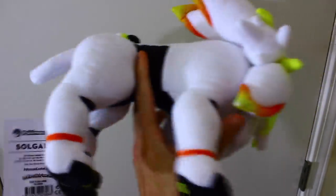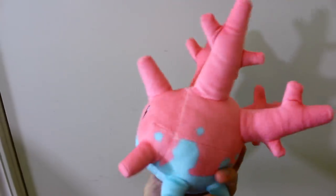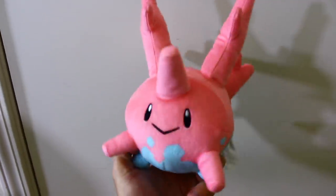Finally got my hands on Solgaleo — this is the Pokemon Center brand. Same with Hangry Mode Morpeko, from Sword and Shield. Here is the normal Morpeko, or Full Belly Mode if I'm not mistaken. And here is Corsola — I actually have two of this plush.